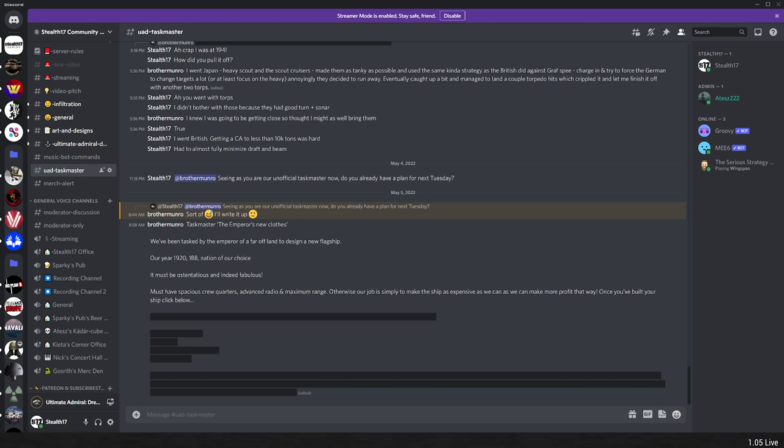He says we've been tasked by the Emperor of a faraway land to design a new flagship. Year 1920, one battleship, nation of choice. I've decided to go with the Italians. It must be ostentatious and fabulous — it must have spacious crew quarters, advanced radio, and maximum range. Otherwise, our job is to simply make the ship as expensive as we can so we can make more profit that way. Once you have built your ship, click below.